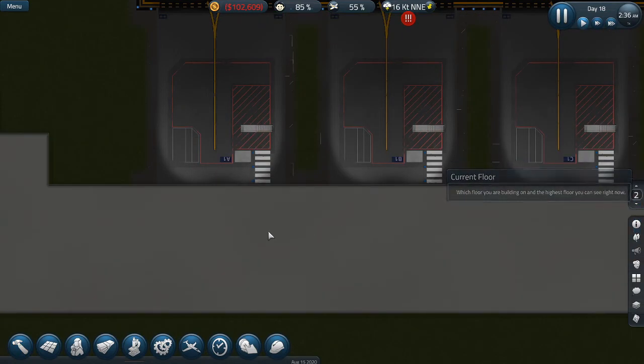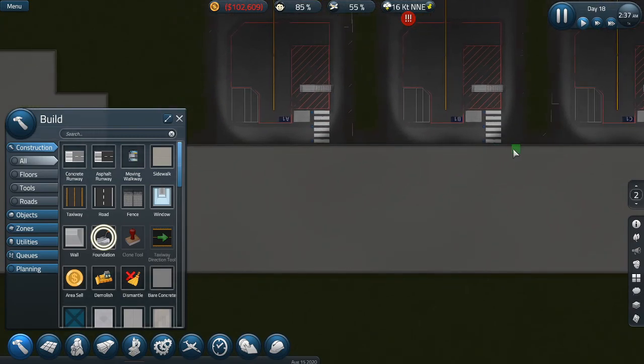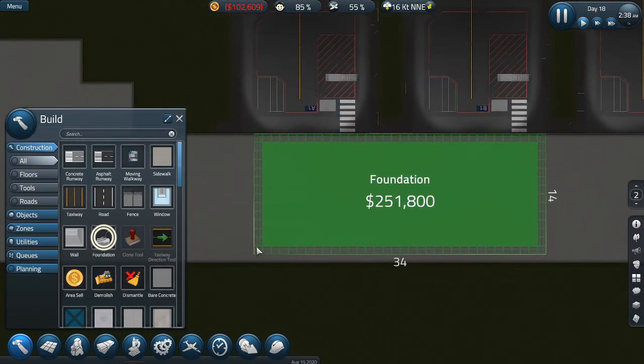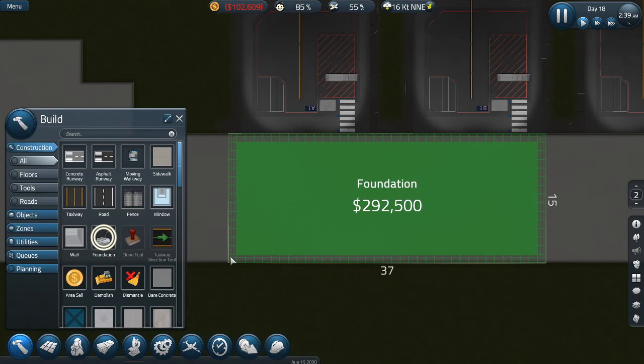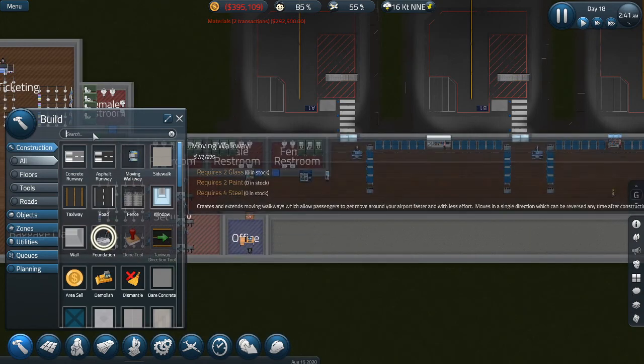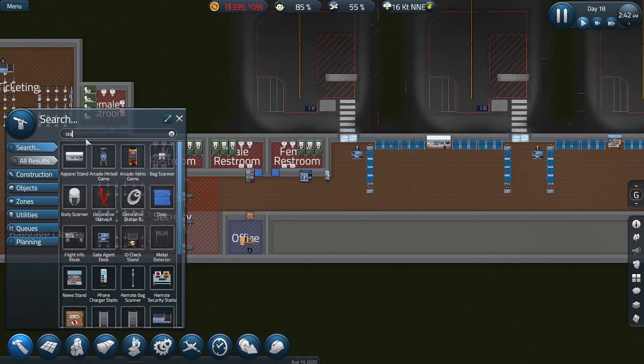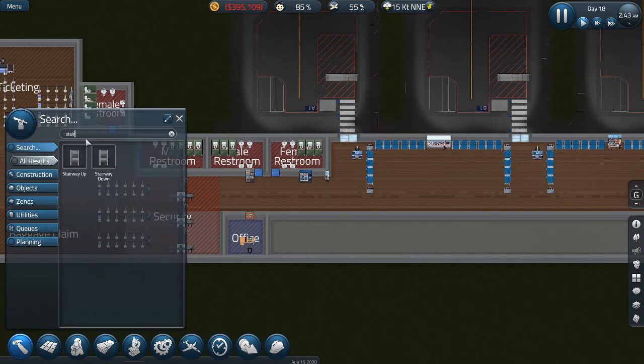So that means we're going to have to go up to terminal floor two, and we're going to need to build more foundations to get this in here. I reckon we take you from there — that's going to be about 292. Then we're going to need some stairs. We need people to be able to get up and down. We can get escalators in later. So we need stairs going up, and we can put our stairs in.